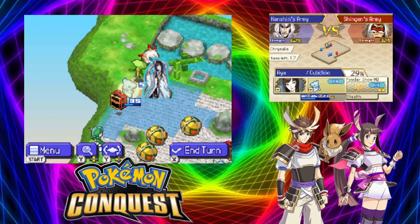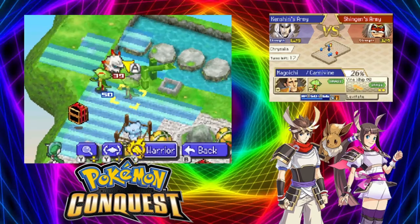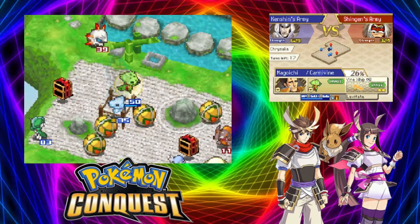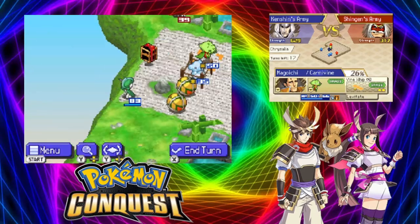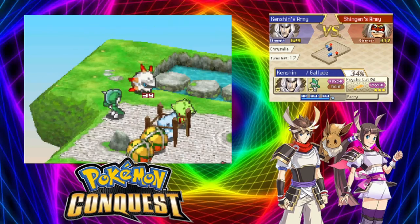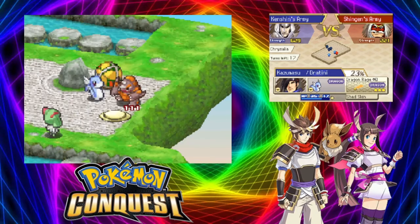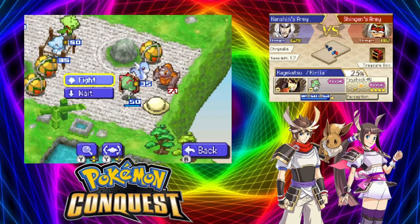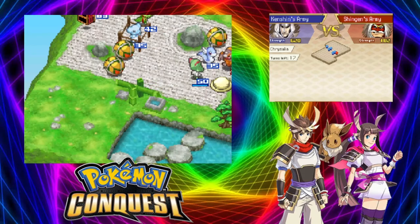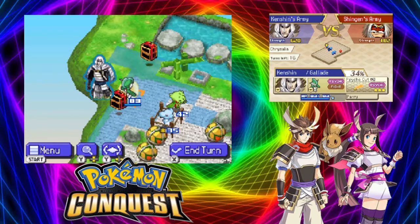Here we go, we're going to go ahead and bring you here - hit that thing, oh no, that sucks. We can still get a hit off on that thing - seven damage is not the worst thing. Let's go ahead and get the kill here - critical hit! Now we're going to keep this guy out of range of Cubchoo and move here to keep him at range as well. Oh, another Poké Ball! Rhyperior is on the run.